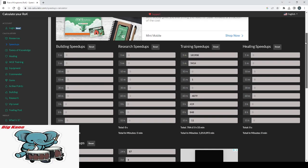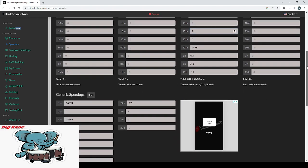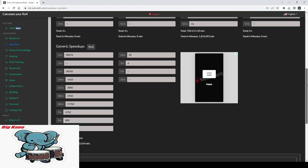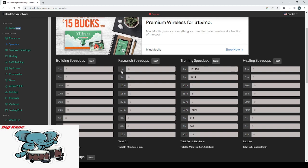Here we are now in ROK Calculator. I've gone ahead and input all of my speed-ups, and it comes out to a total of about 2,300 days of speed-ups. I didn't put in any research or building speed-ups because I am a T5 player with max buildings and research, so I can't actually gain any power from those.